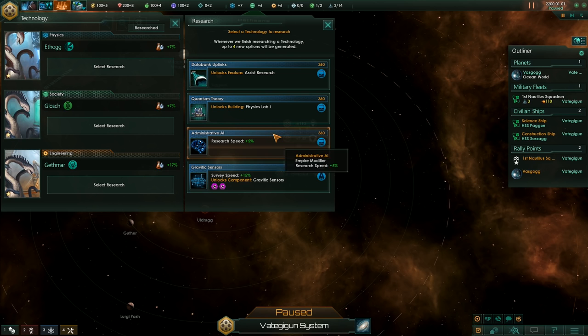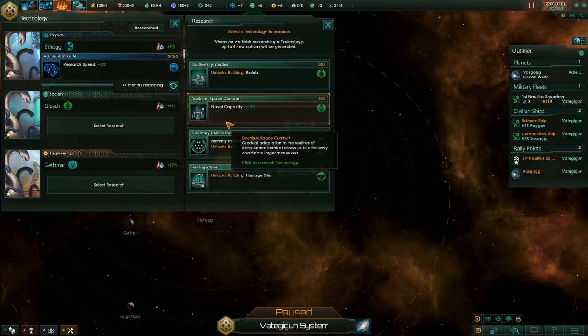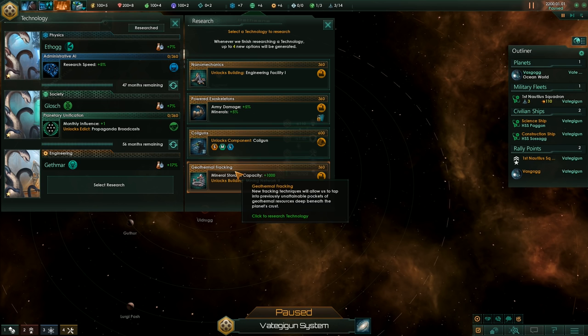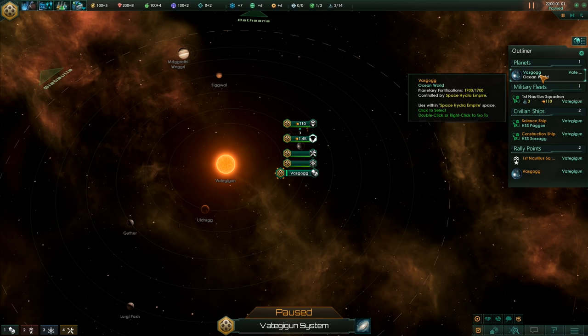For society, biolab gives plus 10% naval capacity and plus one monthly influence - let's get that. And for engineering, we can unlock the coil guns but that requires 600, or we can unlock mining network. That seems like a no-brainer in this case. Let's check our planet next, or the surface to be more specific.